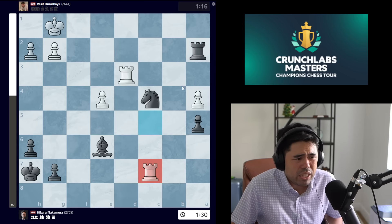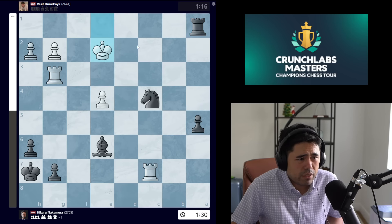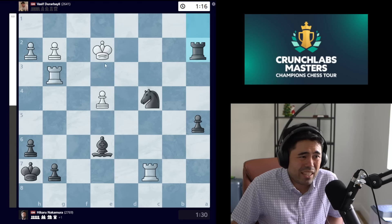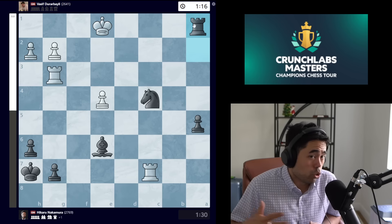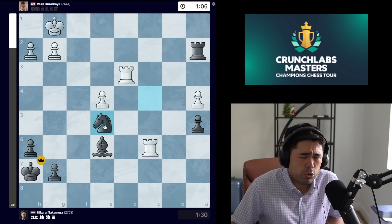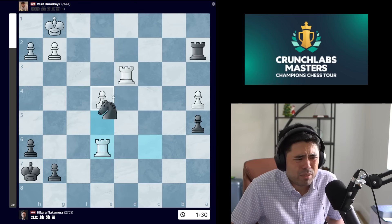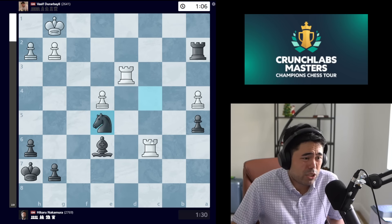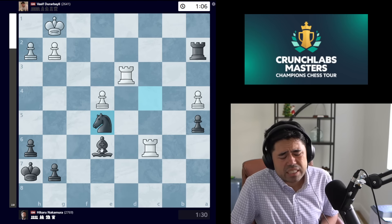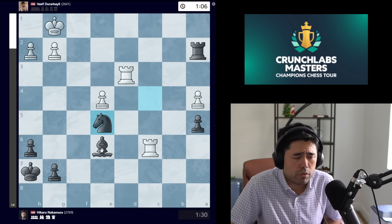After king d1, I have check, and if king c1, I have rook d7 — white has to stay on e1 and I just keep checking, and a draw is good enough because I won the first game. Vasif plays rook c6, and now I have the nasty move knight to e5, forking the two rooks. Durabailey resigns — there's nothing to do. You can take the bishop, but with an extra piece on the board there's nothing for white. I win the second game, winning the match 2-0 against Durabailey, and move on to the next round in the losers bracket of division two.